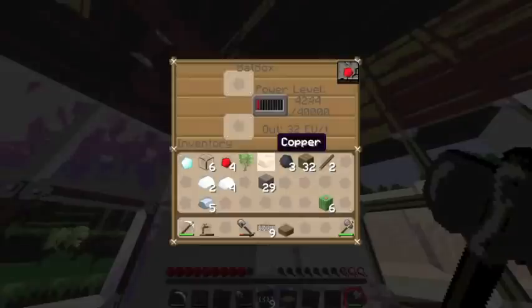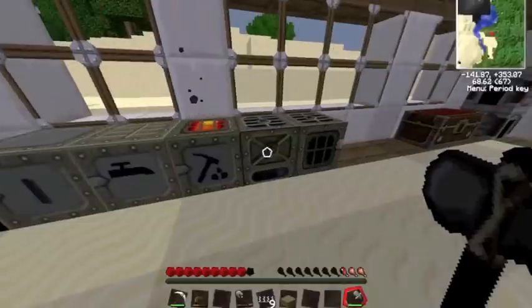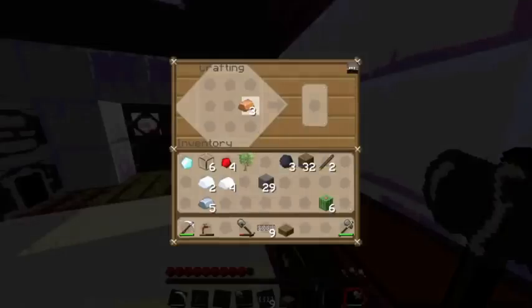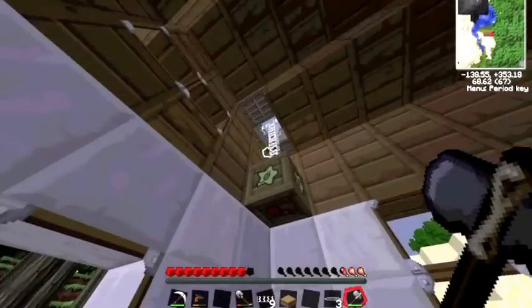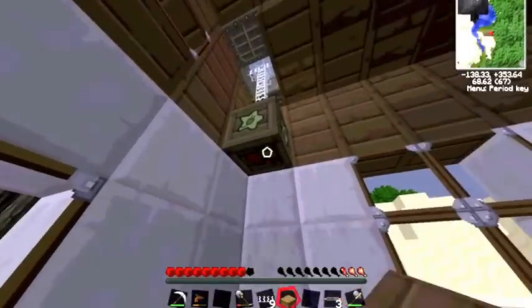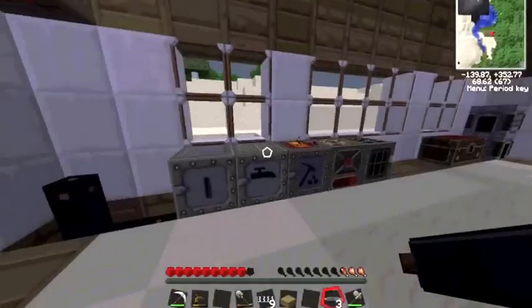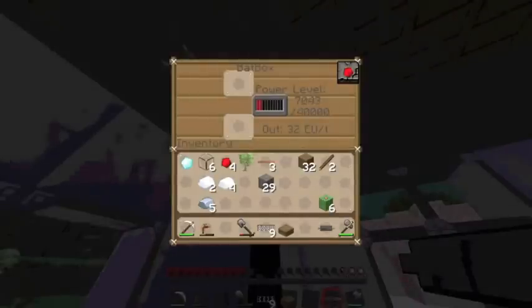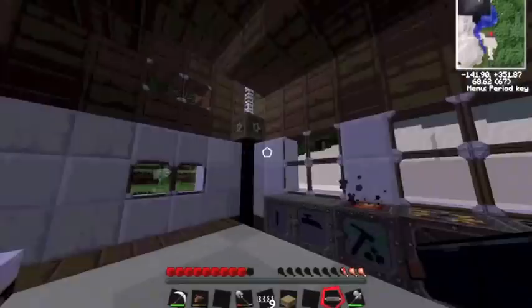As you can see it already starts getting power. It is important to note that after a while some components will send out a higher amount of power — higher voltage. This sends out 32 EUs per tick, which is every time it sends out power. If it has higher voltage it will blow up all your machines. So if you make something called an MFE or MFSU, it will send out higher voltage, and if you send out more power than machines can handle, they will blow up.